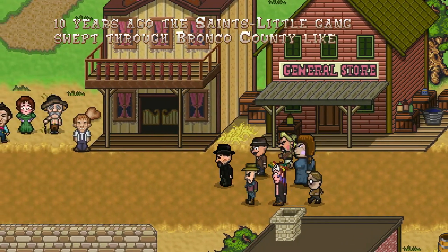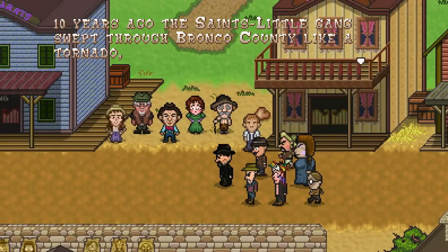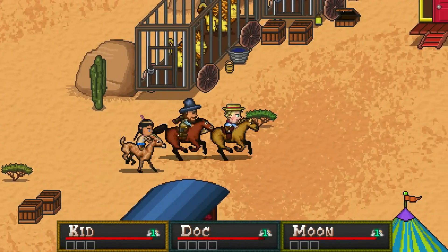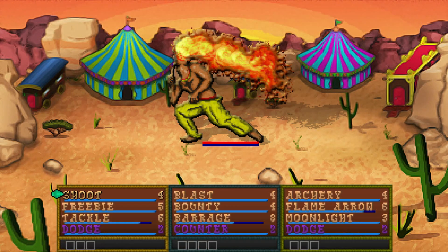Each character can only use certain weapons and equip certain hats, and this is where the game gets interesting. The different hats have different vantages. These vantages are the attacks that you use in battle, and they range from things like dodge to attacks like potshot to stun abilities like hogtie. You can have four active vantages at once per character, and eventually you get to play as all four characters at once.